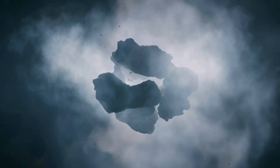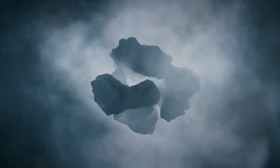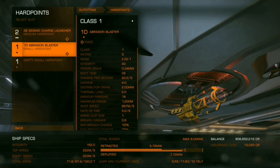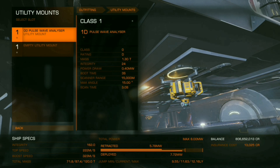Another thing to note about this build is it does not have a detailed surface scanner, so you'll be shooting blindly when jumping into icy rings. But I will show you shortly how that's still a very viable option and you can find a place within the first five jumps almost every time.